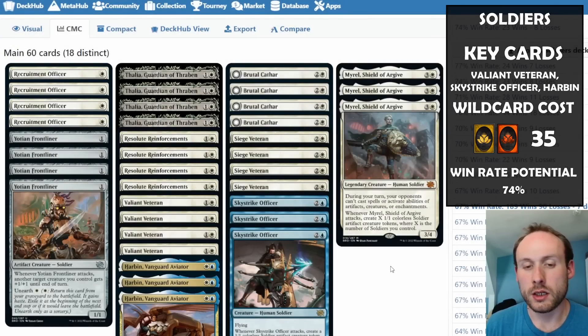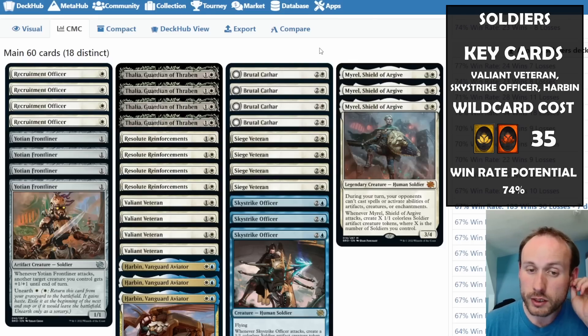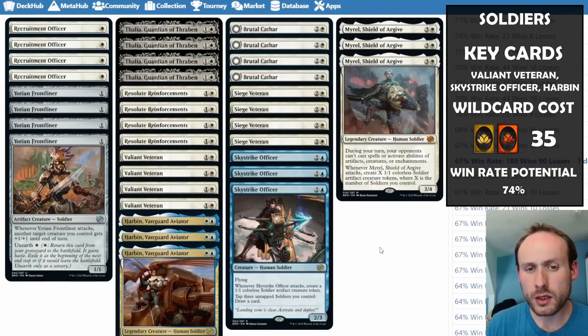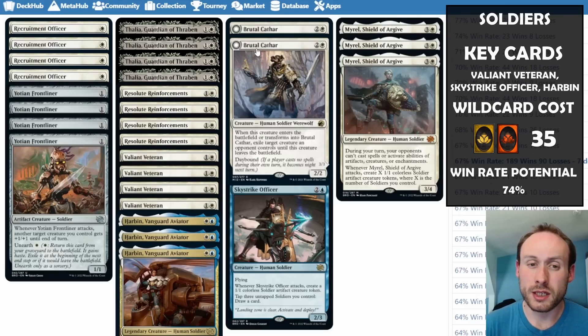By flipping Brutal Cathar to the knight side and then back again by playing two cheap spells, you can exile more than one thing over the course of the game. It's great for removing tokens since they don't come back. I'd avoid targeting prototyped creatures or things with big ETB effects like Etali — if Brutal Cathar dies and they come back, it'll be painful.